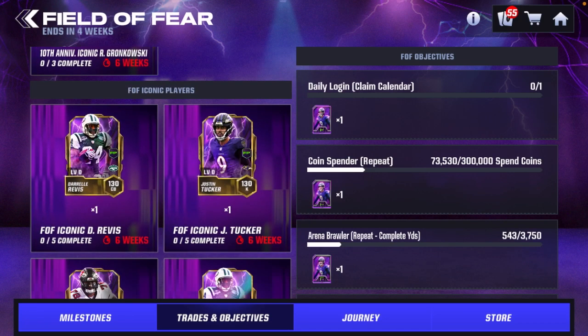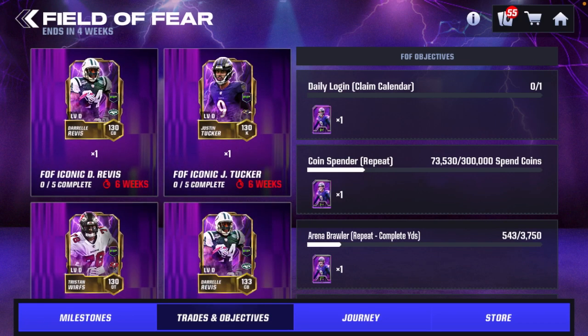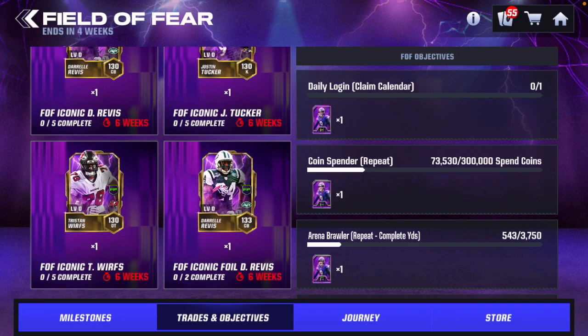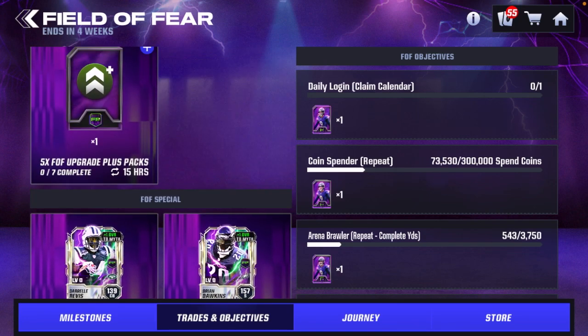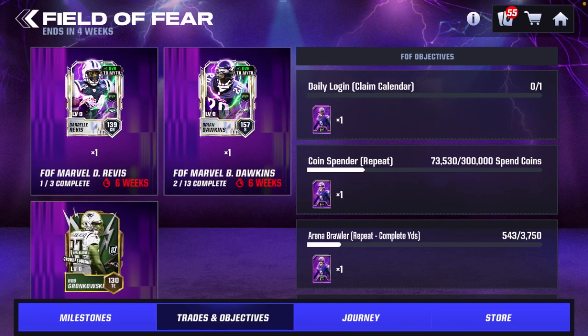The other players in this Field of Fear field pass are going to be down here. As you guys have probably seen already, there is Darryl Revis, Justin Tucker, Tristan Wirfs, and then I believe in the journey is going to be the Khalil Mack linebacker card. Let's first go to the Field of Fear special trades — these are your special players for Field of Fear.